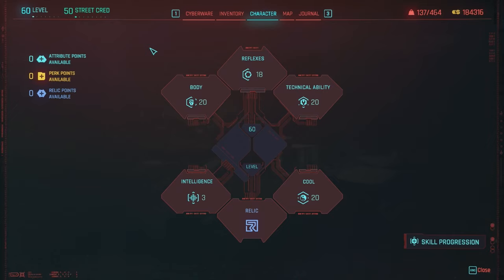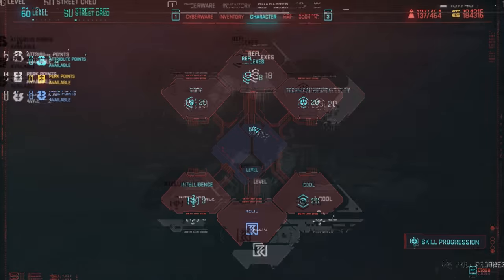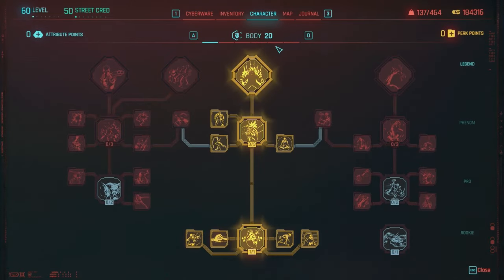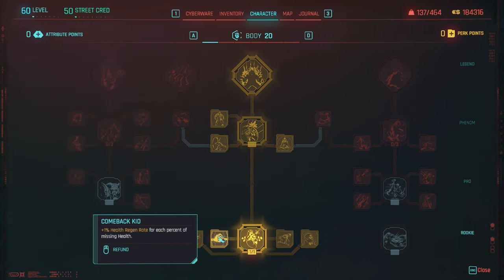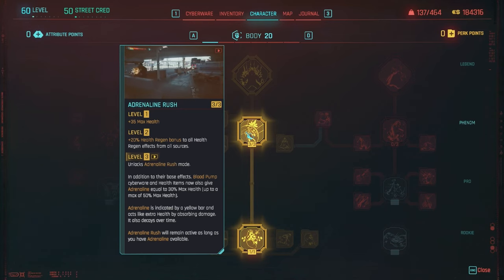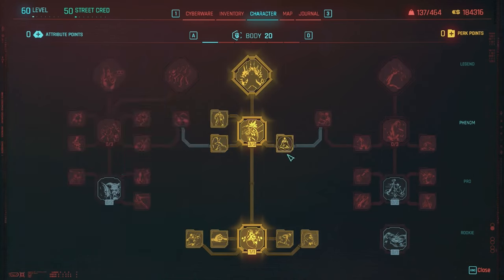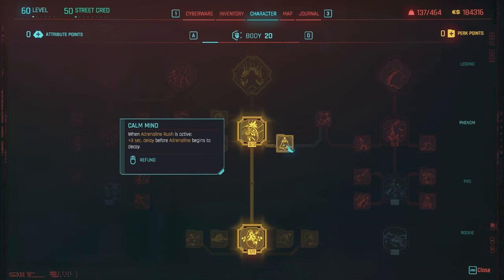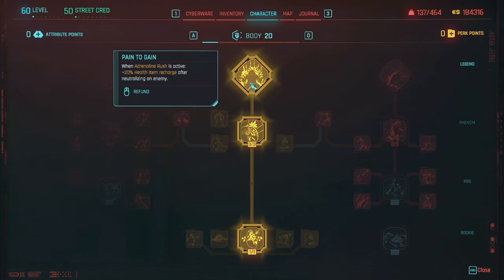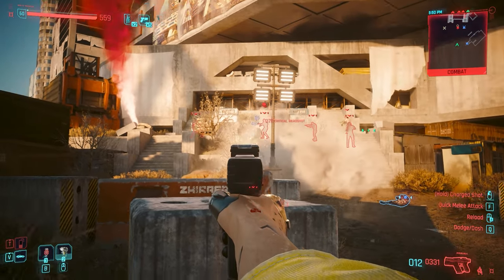Now let's talk about attribute distribution and perks. I'm at level 60, so pretty much maxed out. For Body, I'd recommend at least 15, or max to 20 if you like. The minimum threshold of 15 is for Adrenaline Rush. You'll want Painkiller, Comeback Kid, Dwarf Head, Speed Junkie, and Army of One — basic health regen perks. Adrenaline Rush gives bonus health from health sidebars, plus Unstoppable Force for knockdown and blind immunity, Juggernaut for movement speed and damage, Calm Mind for a decay delay, and Pain to Gain for plus 20% health item recharge after neutralizing an enemy.